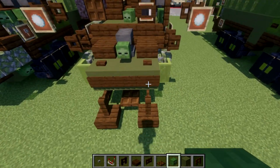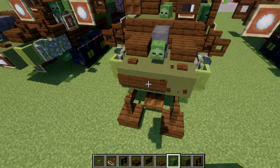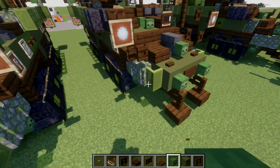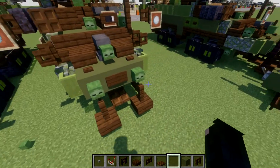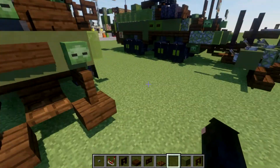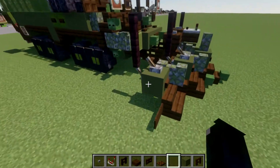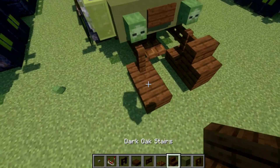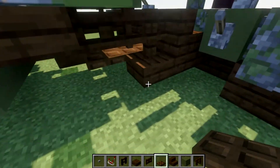Now after we have that done, grab some zombie heads. We're going to delete this sign on both sides and place down zombie heads in their place. The item frame and bed should automatically disappear with the fence post being placed there. Once we get to this point, place down a dark oak wood top slab on both sides, and then place down a dark oak wood stair coming off those two fence gates, just like that.